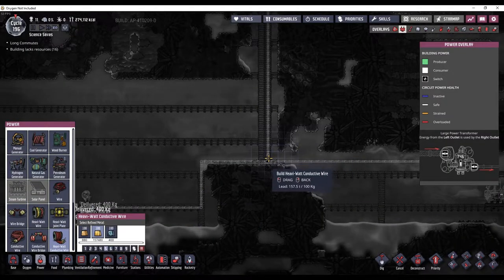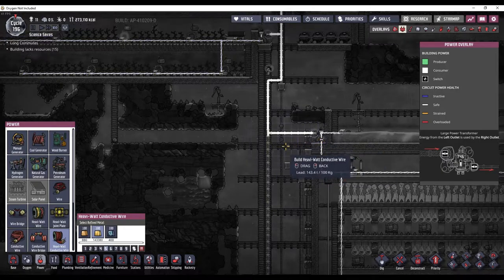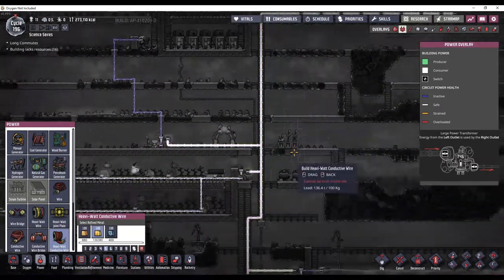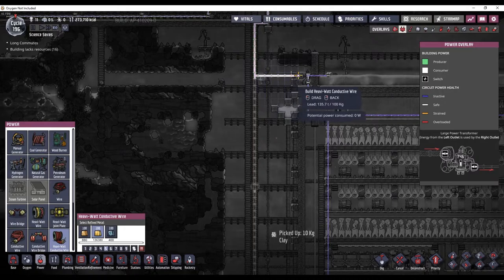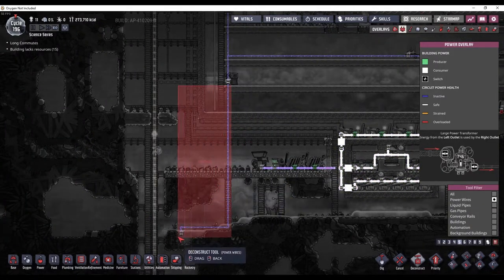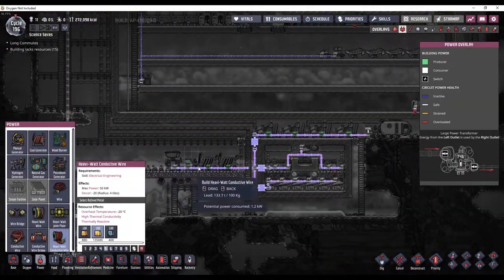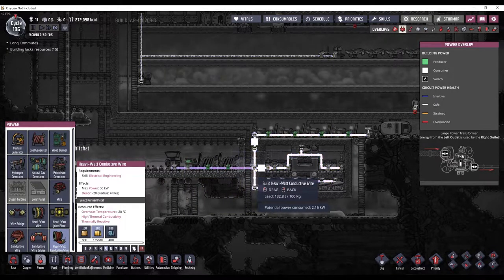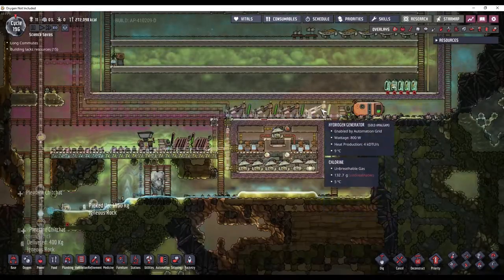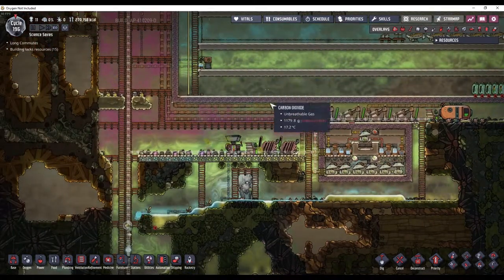Now I'm going to use that lead to make a heavy watt conductive wire. And since we have so much lead, I can just go ahead and convert all of this over to lead, so that everything will be connected up on one main power spine. I'm going to deconstruct this wiring here and then run this heavy watt wire over this way and connect this up.